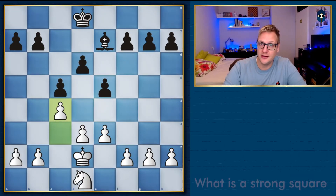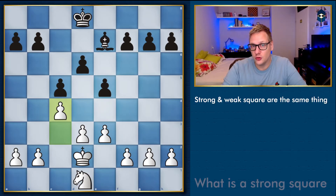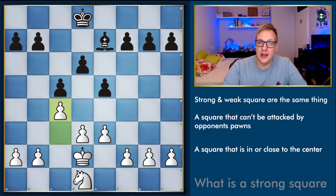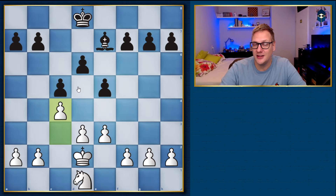First, I'll explain what a strong square is. A strong square and weak square are basically the same thing — if you have a strong square, it's a weak square for your opponent and the other way around. A strong square is a square that cannot be attacked by any of your opponent's pawns, and it should be in or close towards the center of the board. For example, the d5 square is a strong square since neither the c nor the e pawn can protect d5, so there is no pawn that can attack it.